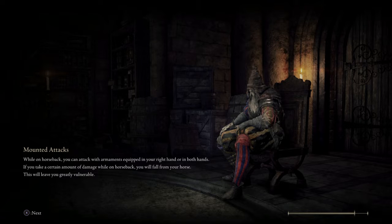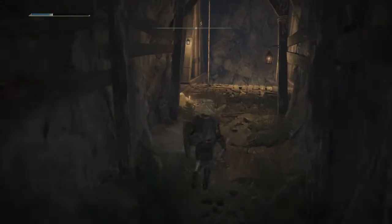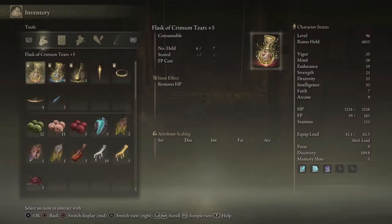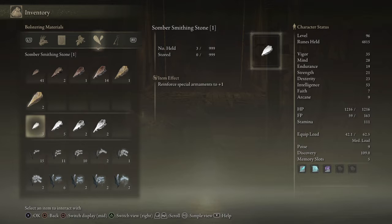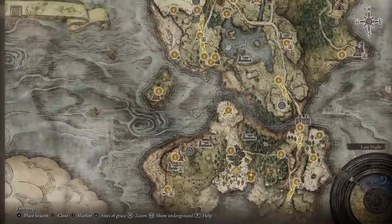Mourn Tunnel. The other thing we should try to level up would be the Moonveil Katana that we got. I heard — checking on the internet — it is supposedly one of the best mage weapons there is. The problem is we don't have somber smithing stone one. What we can do is go to the giant. Let's look at our inventory — we have one, two, three, and four somber smithing stones. This is somber smithing stone six; I think we used that to upgrade our shield.